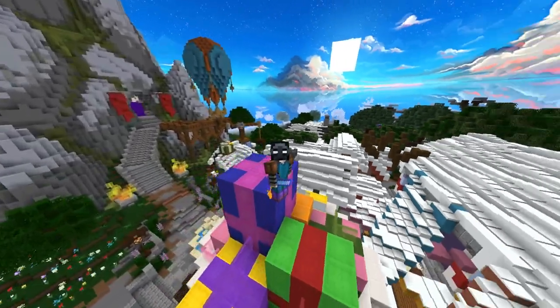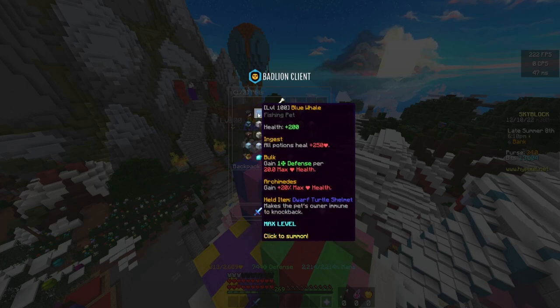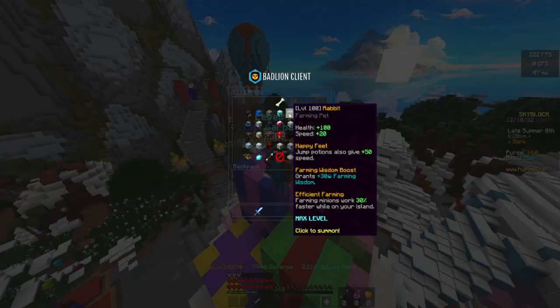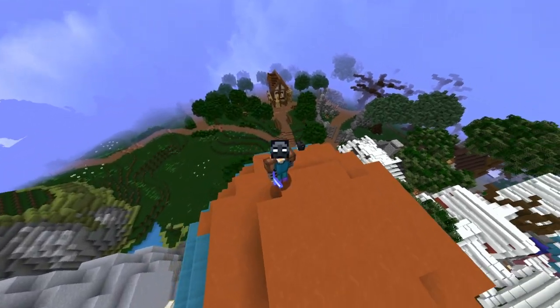Pets are one of the most critical aspects of Hypixel Skyblock. They give many buffs and perks that allow players to increase their stats throughout the game. These pets make the game a lot easier and progression a lot faster for many players.